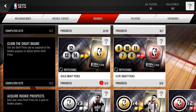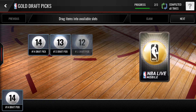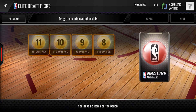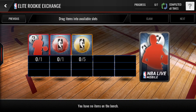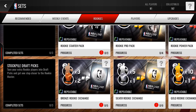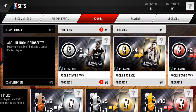The next set is called Climb the Draft Board. You have a few draft picks and you can get a gold draft ball, then move your way up to get an elite draft pick, then add it in to get an elite rookie. You basically just keep moving your way up — throw stuff in at the bottom and work all the way to the top to get Ben Simmons.